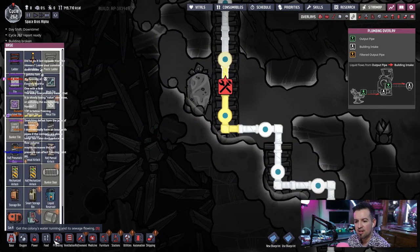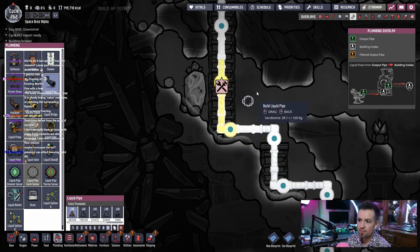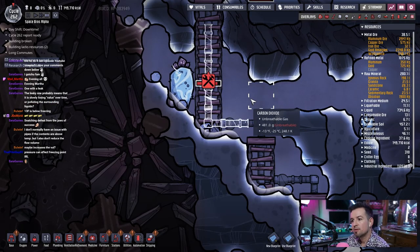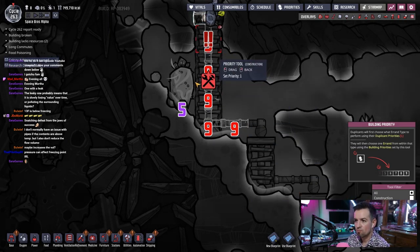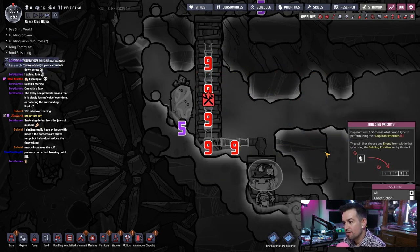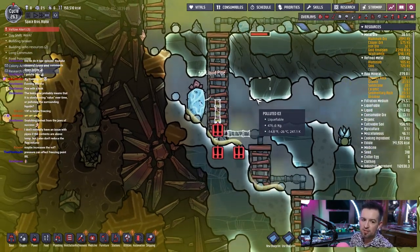You know what? Fuck it. Let's just go ahead and eliminate this little chunk of pipe here. We'll make that a priority. There we go, goddammit. I was gonna make it. Emergency — oh, they're getting on it. Alright — leaky oil fissure.